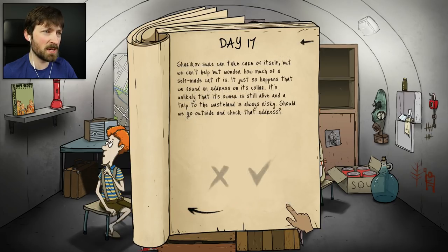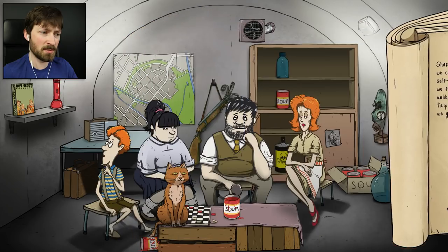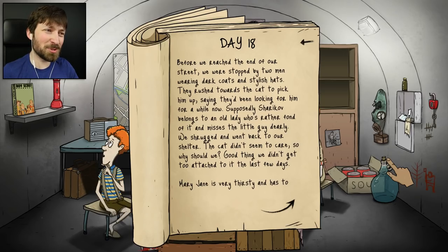Sharikov sure can take care of itself, but we can't help but wonder how much of a self-made cat is it. It just so happens that we found an address on its collar. It's unlikely that its owner is still alive and a trip to the wasteland is always risky. Should we go outside and check that address? I think we should do anything that the cat wants. Before we reached the end of our street, we were stopped by two men wearing dark coats and stylish hats - they rushed towards the cat saying they've been looking for him. Sharikov belongs to an old lady who misses the little guy dearly. We shrugged and went back to our shelter - the cat didn't seem to care, so why should we? Good thing we didn't get too attached. It's day 18, everybody is still doing fine.